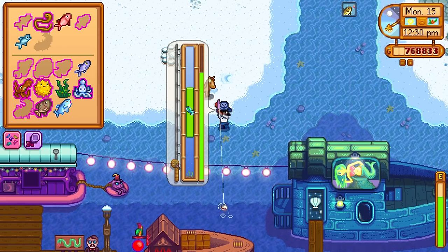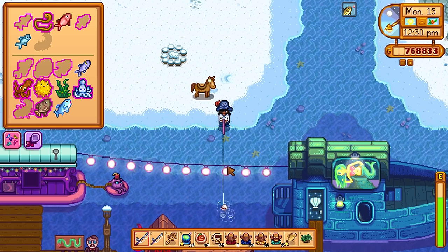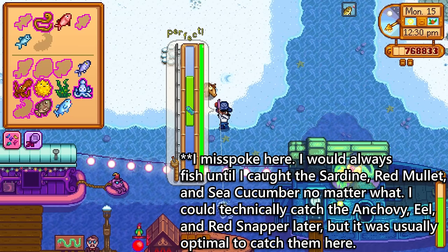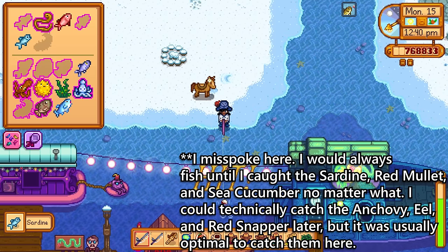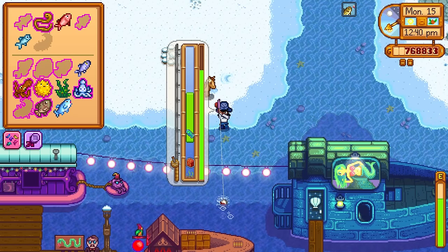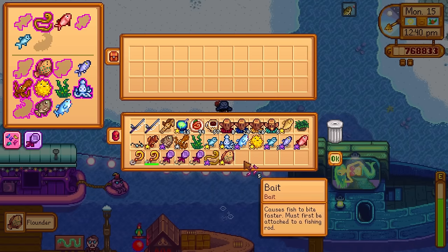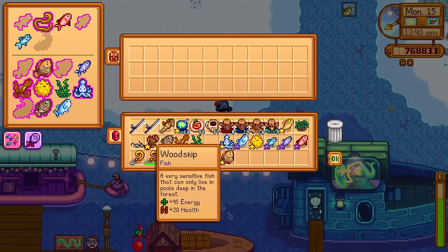So I would fish here either until I got all three of those magic bait exclusives, or until I got the three fish I mentioned earlier — the Sardine, the Sea Cucumber, and the Red Mullet. Typically also the Herring as well, although I didn't really need that one because it's an all-day fish — I could always catch it when I came back at night to do the Crimsonfish fishing and all that. I would keep going until whichever of those thresholds came first, really.